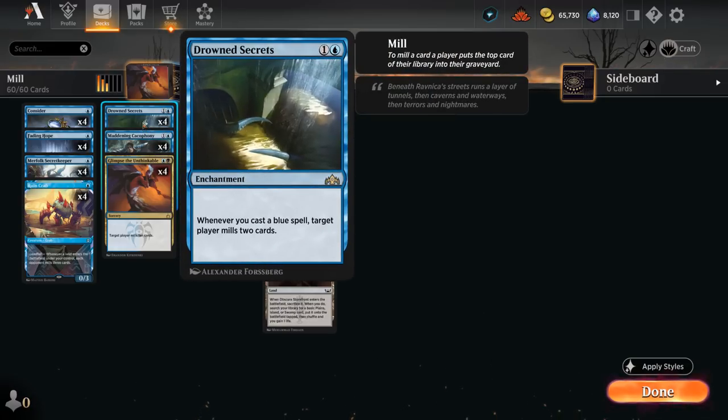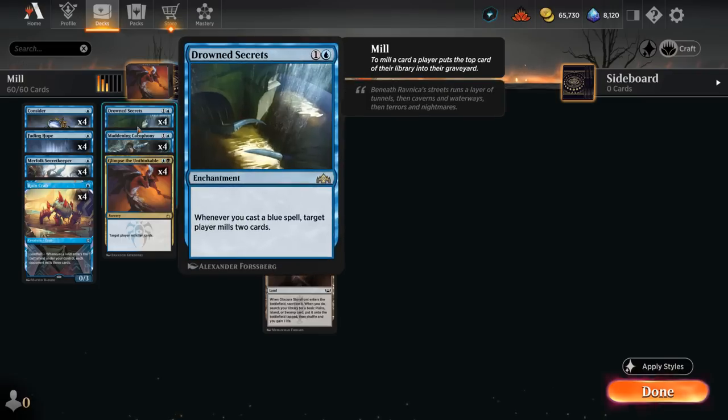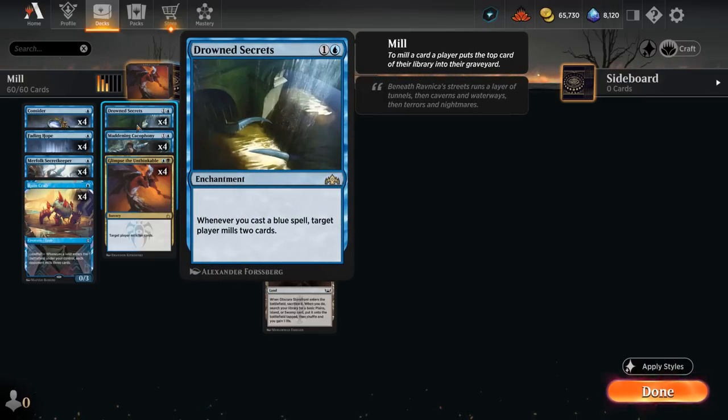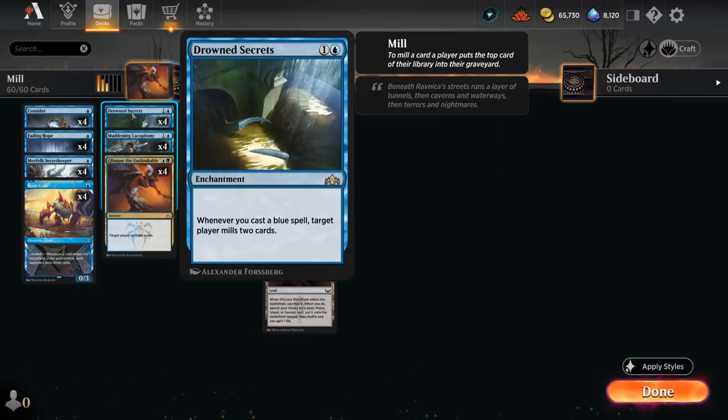Drowned Secrets is quite nice in a deck only playing blue spells, including Glimpse, which is blue-black, so this will mill the opponent for 2 whenever we cast a blue spell. It also pairs nicely with Merfolk Secret Keeper, which mills the opponent for 4 using Venture Deeper, and then we can still cast the 0/4 out of exile to block and soak up some damage, and trigger Drowned Secrets once again.